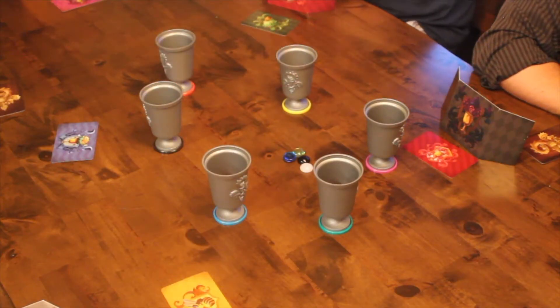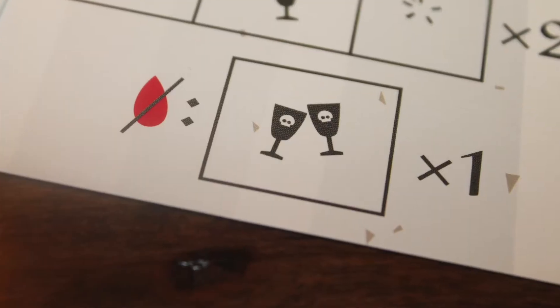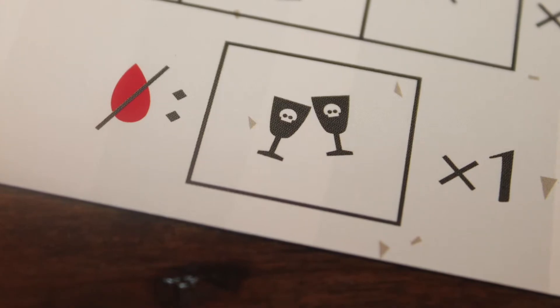You can also rotate all of the goblets one way or the other, or you can switch any two goblets. Or of course you can pass — you don't have to take any actions at all. You can do any combination of those two. Or you can toast. In order to take a toast, that's the only action you can take, and you can only do that after all of your wine tokens have been poured. After you no longer have your three wine tokens, you can call for a toast. If you call for a toast, that's kind of the end of the round — beginning with the player to your left, every other player can take one action, then you take your one action.